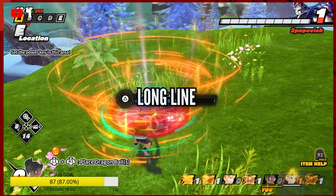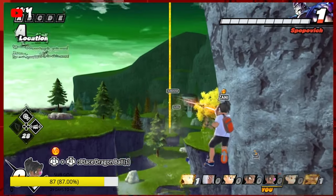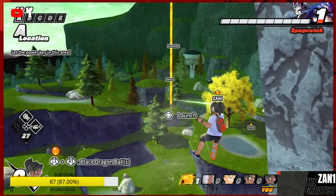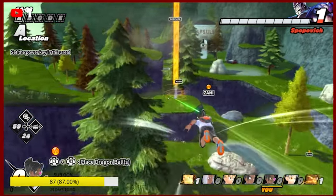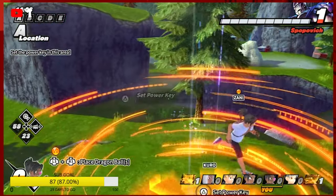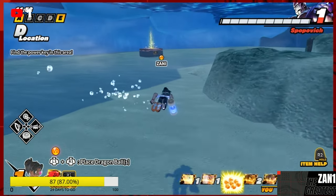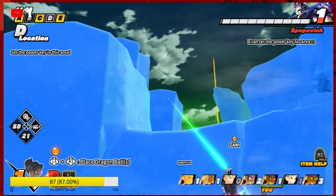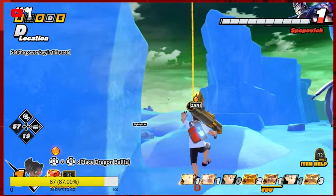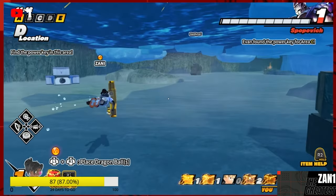Item number two: the long line. This item right here is actually one of — I think it's my favorite mobility item that I've used. You can launch yourself literally across the entire map if you wanted to, and it's great for escaping the raider. It's great for getting to places quickly. It's great for when you need to travel that distance to get to the key to unlock it, and you can just zip line through a building or zip line from a mountain to the other side. It's crazy.